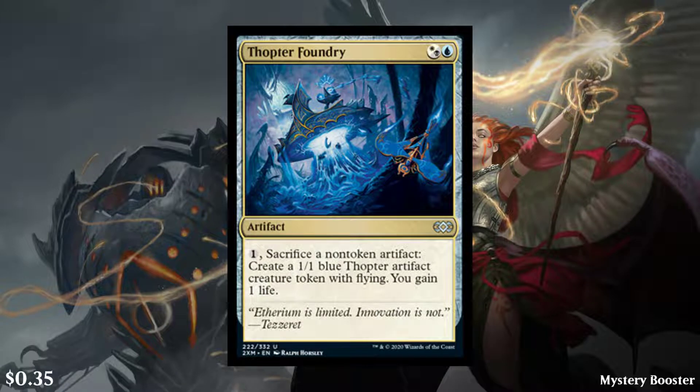Next we have Thopter Foundry, which is a pretty popular card going for about $0.35. It's a white or black and then blue for an artifact, and it says pay one, sacrifice a non-token artifact, create a 1/1 blue Thopter artifact creature token with flying, and you gain one life. So you sac a non-token, make a 1/1 token. Pretty awesome card, and what it does is it goes infinite with the next card.